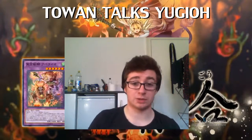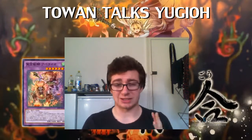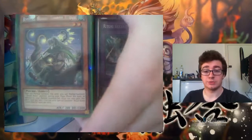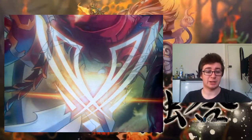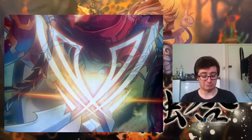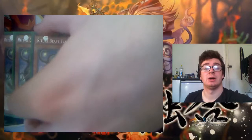I'll go straight into the deck profile — there's not much I can say without actually showing the cards. Jumping straight into it, I'll go through the main deck first and I'll explain the plays which can be made with the extra deck. First up, we run three of the Ritual Beast Tamer Elder — this is probably the main tamer you're going to be looking for.